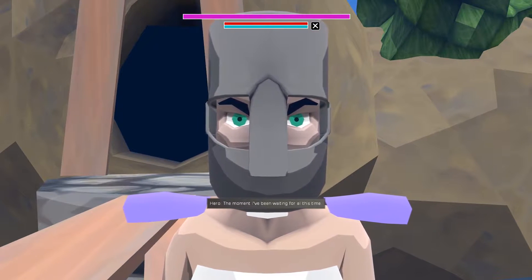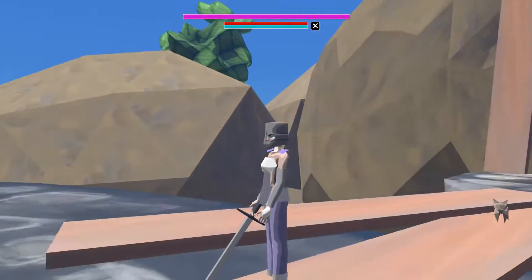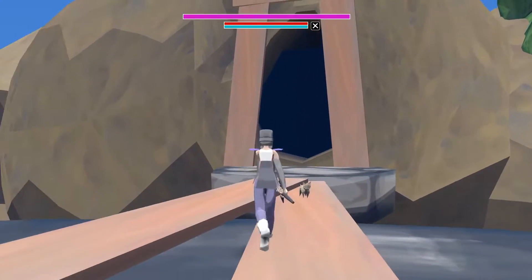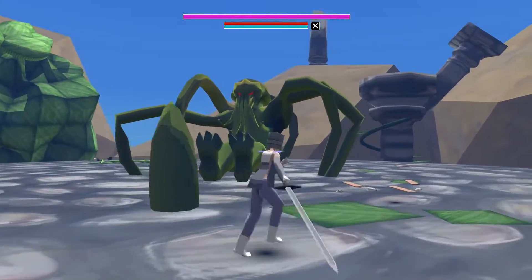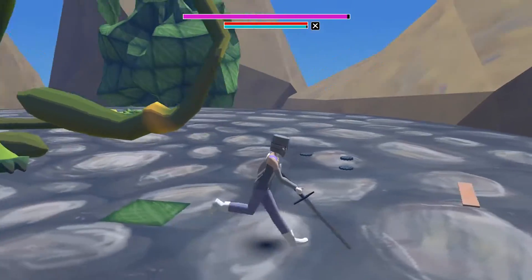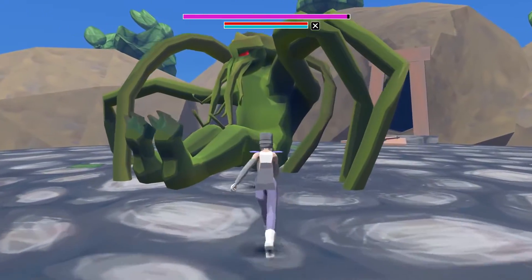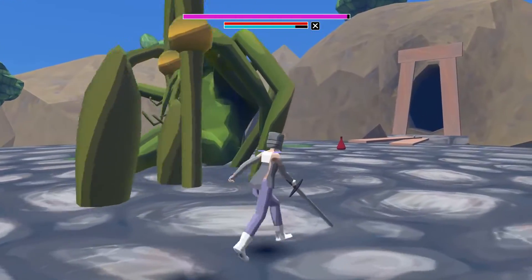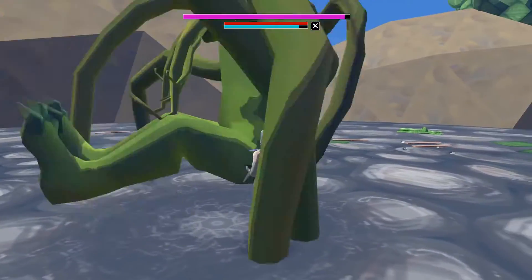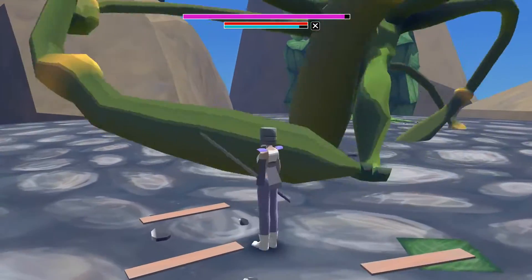Obviously an LD game — which number was that? You have a cute Cthulhu, not so cute actually in the middle. You can swing your sword and right-click allows you to roll. We have a health bar at the top. The purple is the boss's health, red is our protagonist's health.